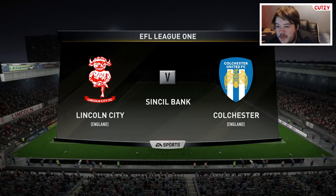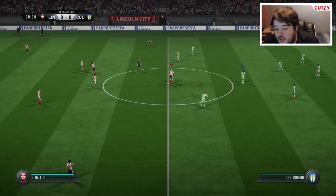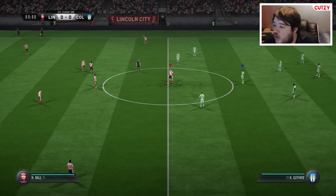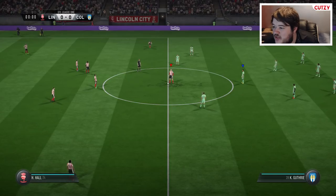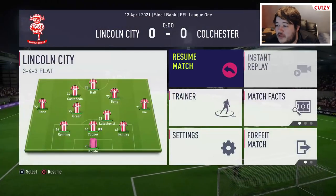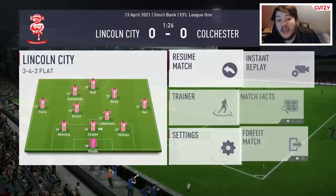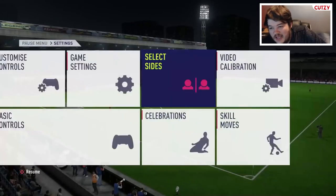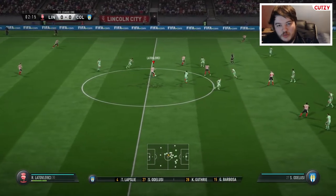Sure enough, you go to the Colchester game and they are not on defensive — they are on balanced. Now, in real life football, if you are battling relegation and you come up against someone higher up in the league challenging for the title, yes, you are going to go defensive. So the ideas behind what EA have tried to change are good, but they've been implemented so poorly because defensive mentalities are so overpowered — or should we say balanced mentality AI is so bad. This is where other YouTubers get the wrong end of the stick and beg EA to bring Ultimate Difficulty to career mode.